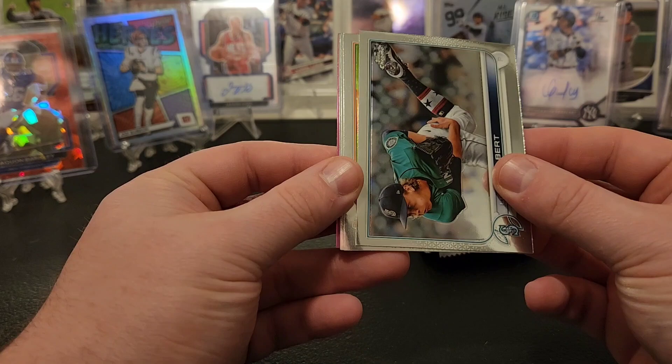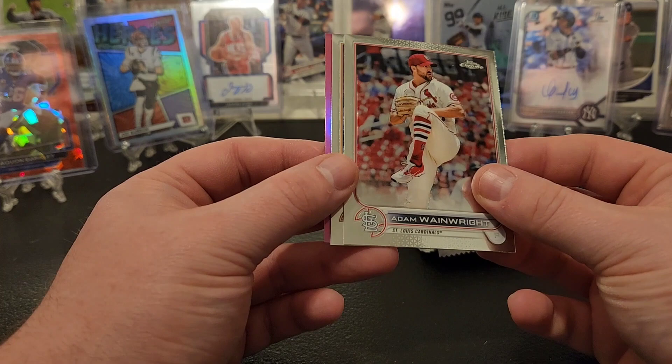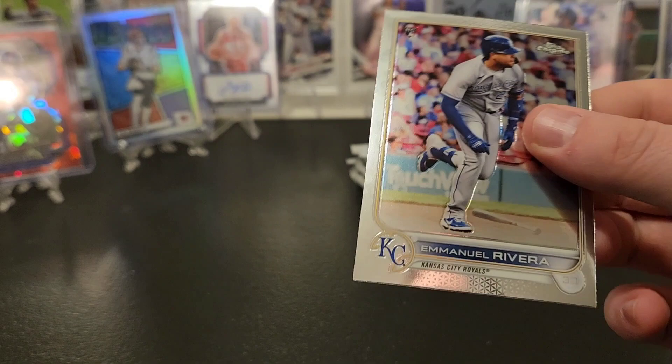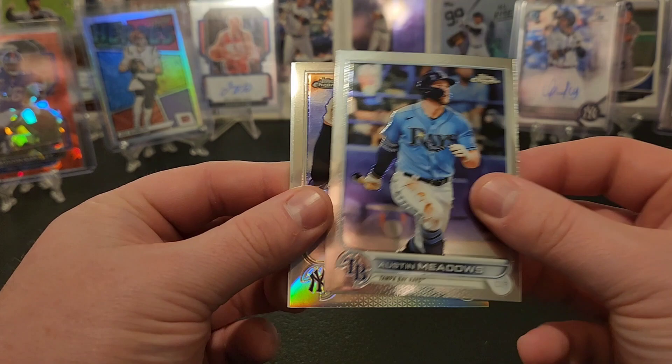Logan Gilbert, Verlander, Adam Wainwright, Brandon Crawford, and - oh, I thought it was O'Neil - Rodolfo Castro. Not horrible, but really thought that was O'Neil Cruz for a sec. Manuel Rivera, Austin Meadows. Oh god, I would pull a Joey Gallo refractor. Robbie Grossman. Let me guess, there's gonna be an Aaron Hicks auto in here.